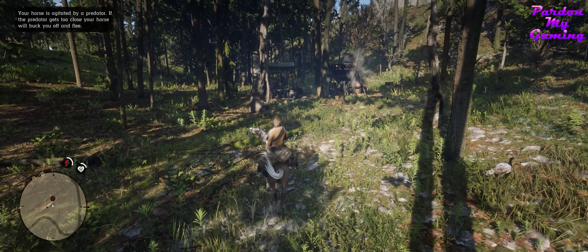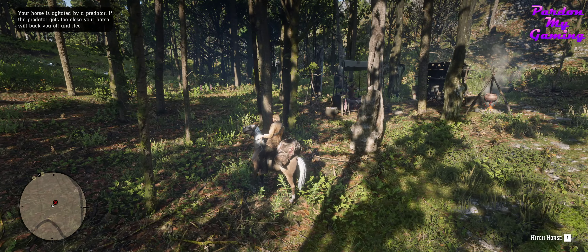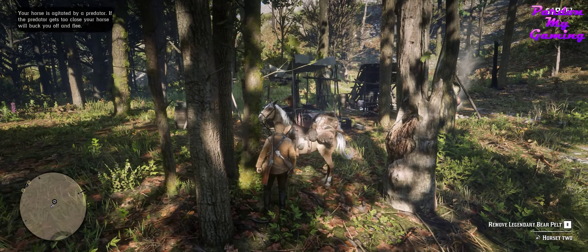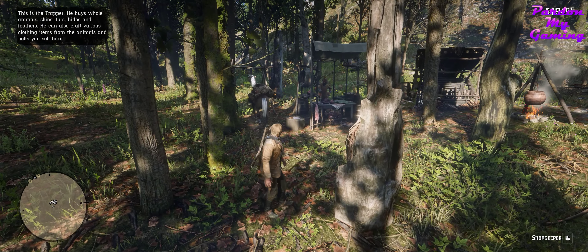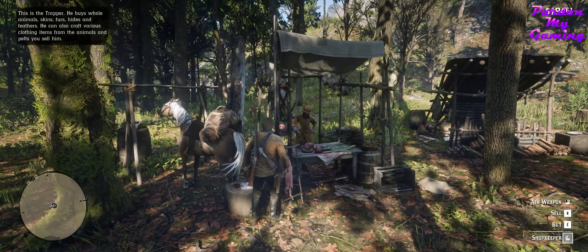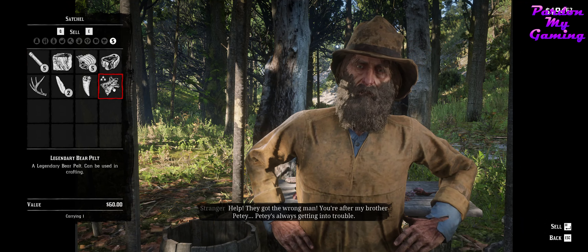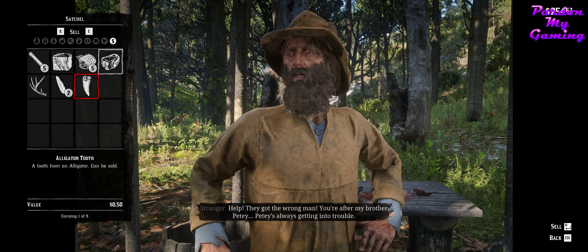Your horse is agitated by predators — if the predator gets too close to your horse it can buck you off and flee. Hello sir, first time here I think. This trapper buys whole animals and you can also craft things here. I want to sell the legendary bear pelt. Sixty dollars! The things I can make with this.